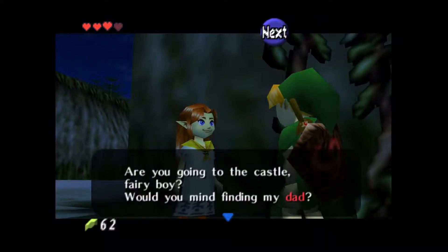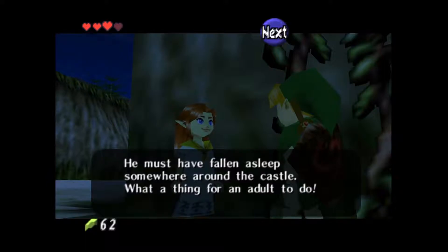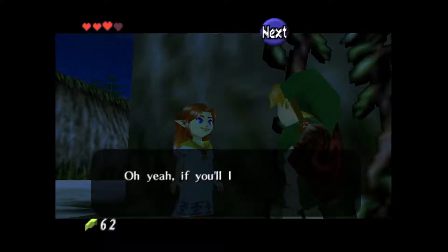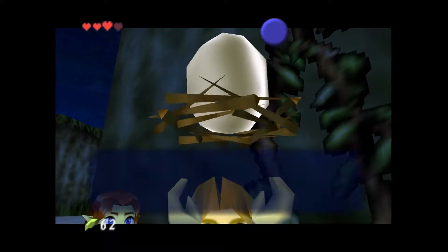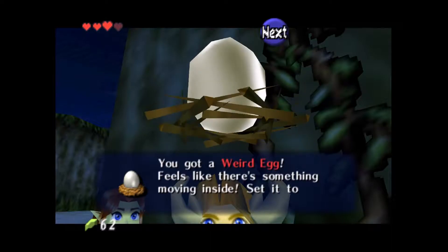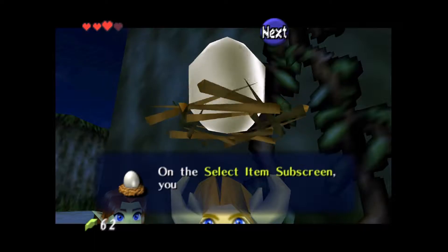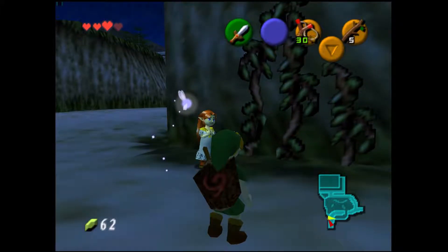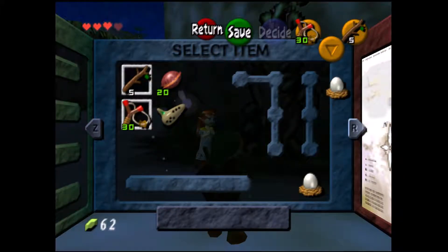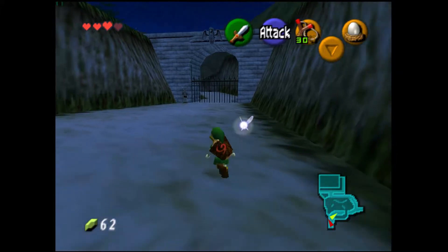We hear some singing — looks like Malon's here, must have missed her on the way back. She asks if we're going to the castle and if we'd mind finding her dad, who's probably fallen asleep somewhere around the castle. If we look for him, she'll give us an egg she's been incubating carefully. I make fun of my girlfriend for saying 'teehee' all the time — I can't wait to show her this episode. Anyway, we have the egg and we can let it hatch overnight, so there's more waiting to do.